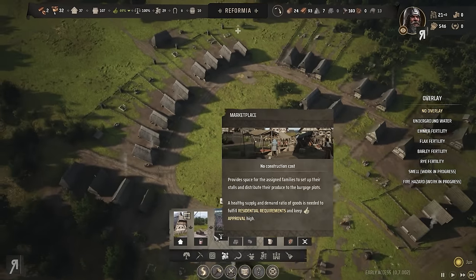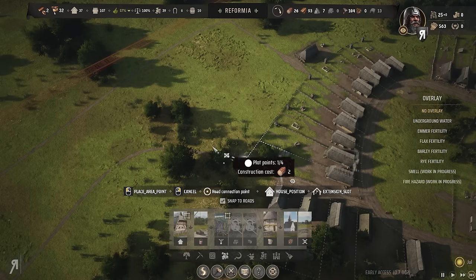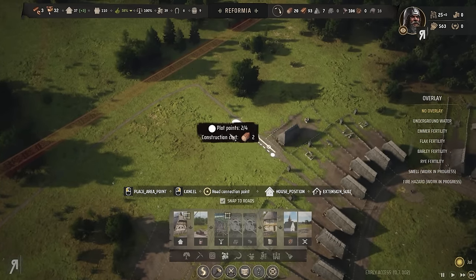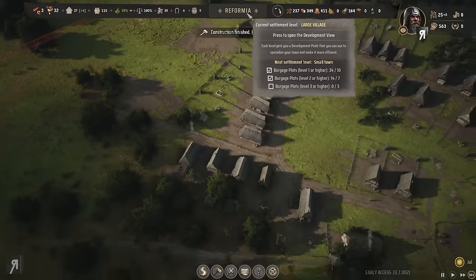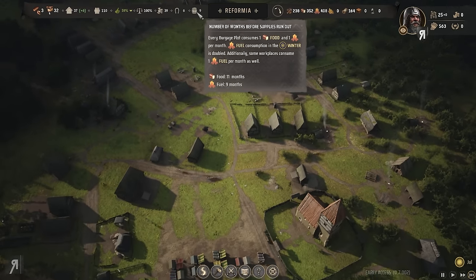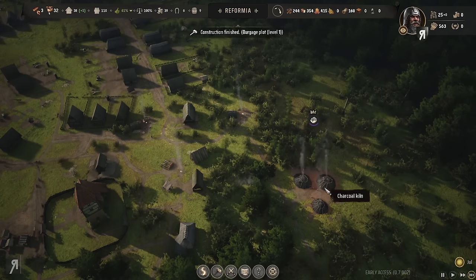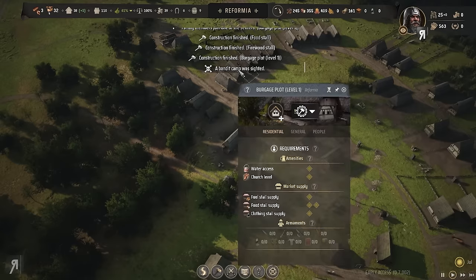Let's get more burgage plots — that's necessary. There we go, getting some more over here. Another food stall — nice! We've got 11 months worth of food and getting fuel as well. The charcoal kiln will be important as time goes on. Wait — a bandit camp was sighted! Where is it? There it is — all the way over there.